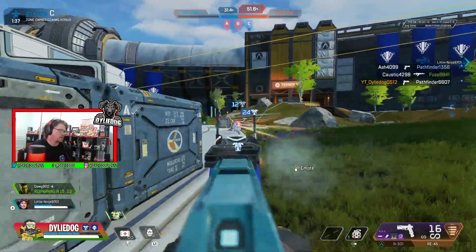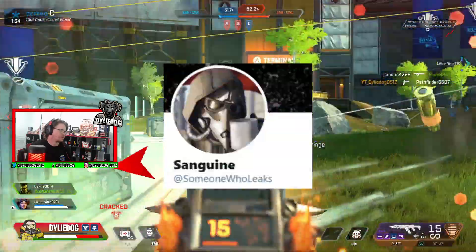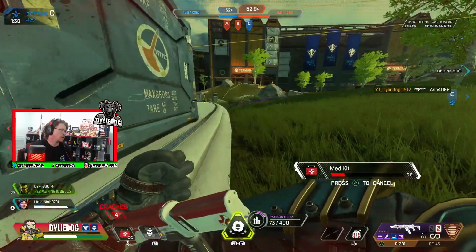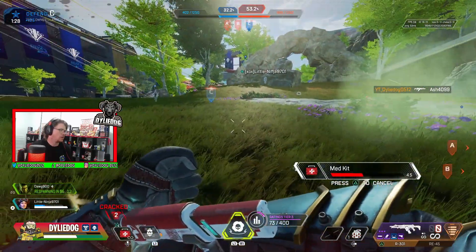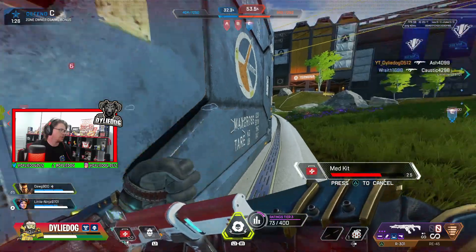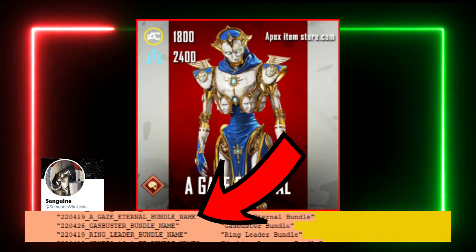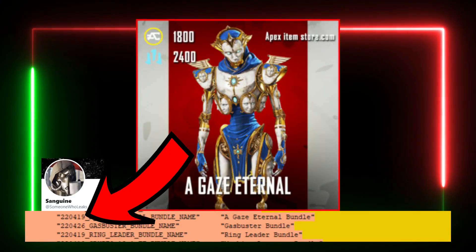But for now guys let's talk about these skins. This information is coming from Someone Who Leaks, an awesome data miner, and we'll leave a link to his stuff in the description below. His recent findings include skins returning in bundles coming to the Apex store for the remainder of the season. First off, a Gaze Eternal skin for Revenant is set to return on the 19th of April.